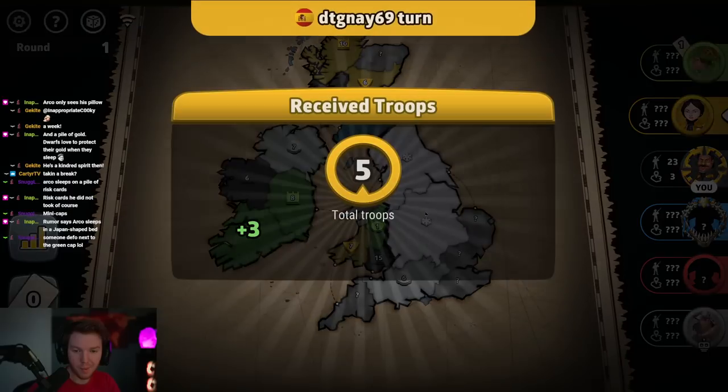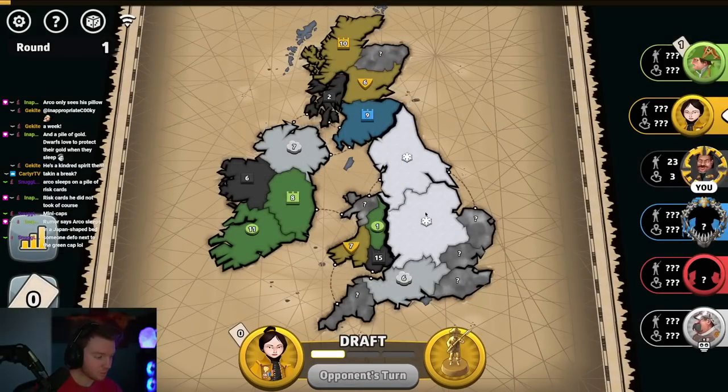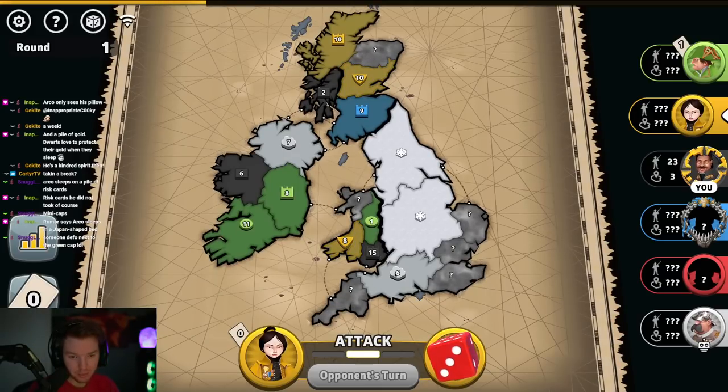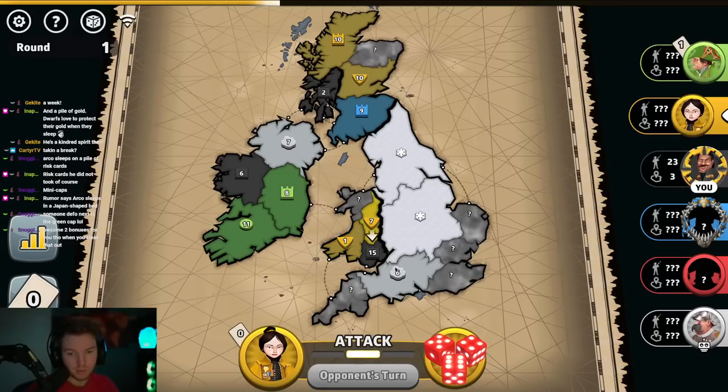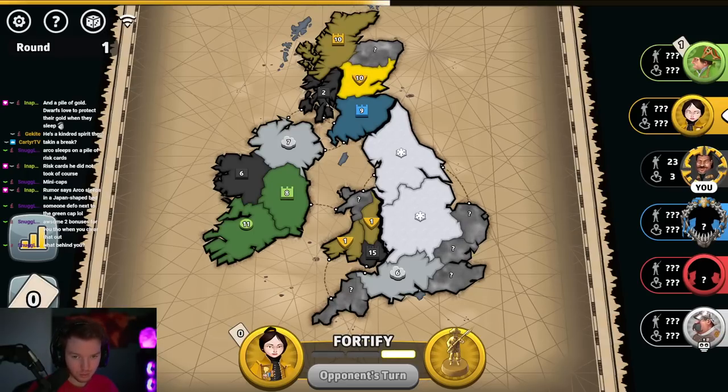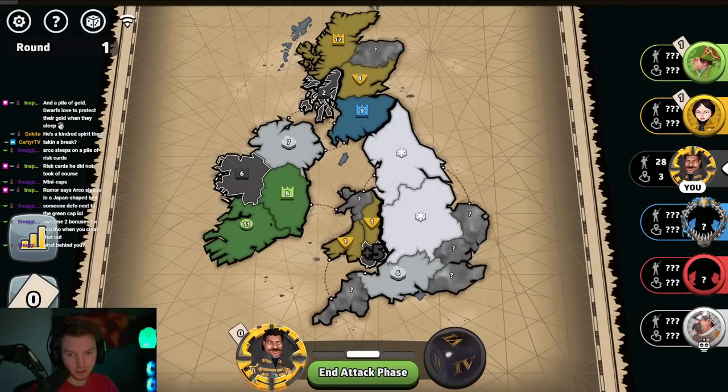Immediately something is taken turn one — that is not a capital. Nobody's next to the green cap. Green cap was a single point; he has the best cap in the game. White and red are down here.